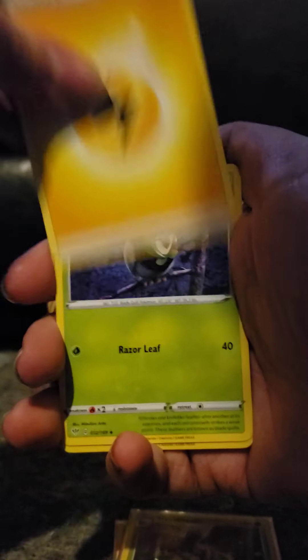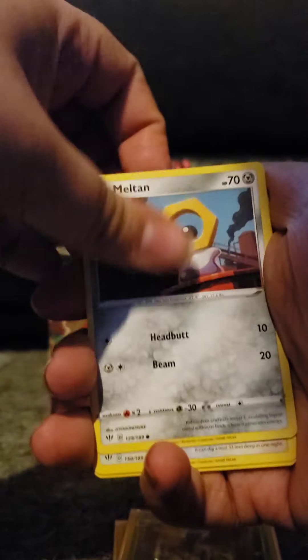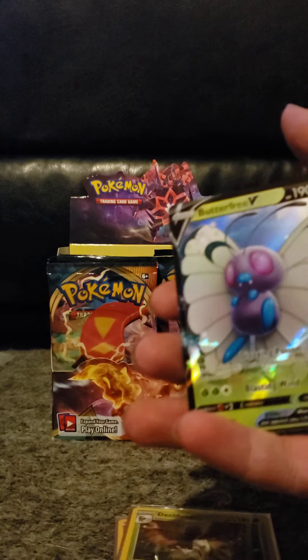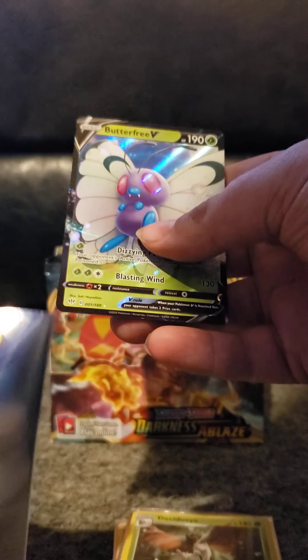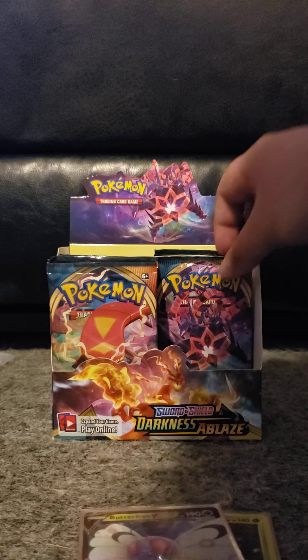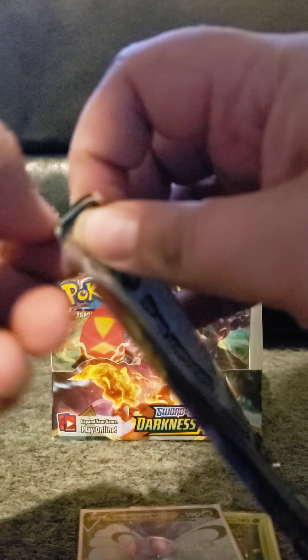We have four from the back: electric energy, Dark Patch, Staravia, Shedinja, Meltdown, Bunnelby, Paras, Larvitar, gold reverse Corviknight, and a Butterfree V! I believe I've pulled this card two, maybe three times already — Butterfree seems to be a pretty common V card. I know I have the V-Max too, two copies of it that I've pulled.